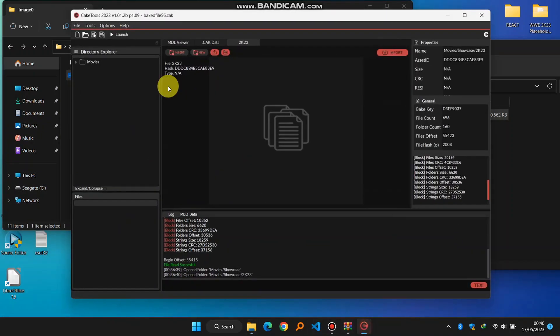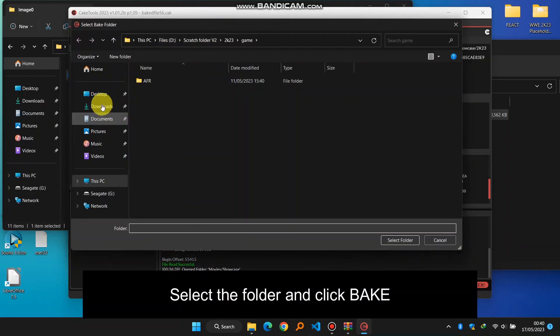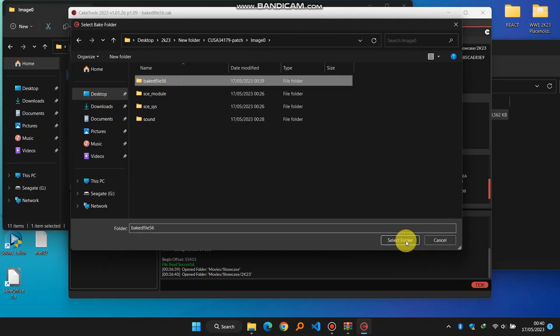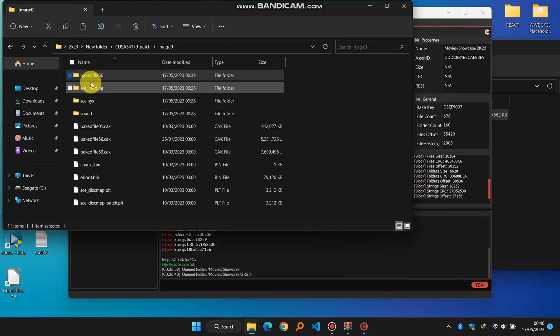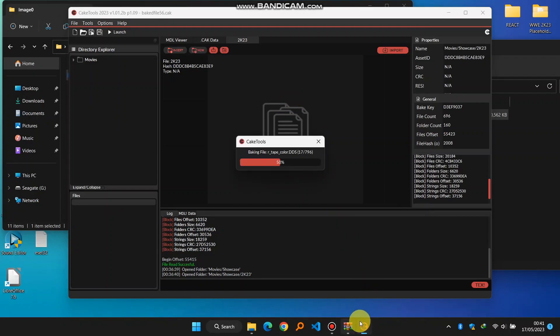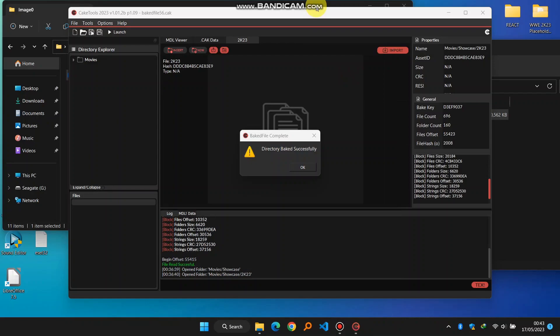The next thing is to go back to Cake Tools, make a folder, go to the same folder, select that file, select folder. The index here you're going to put the same as the one we used previously. Click Bake — that's it! It took around five minutes to complete and we are done.